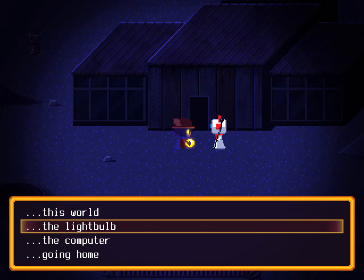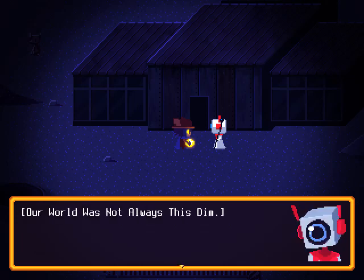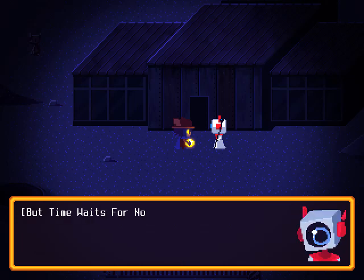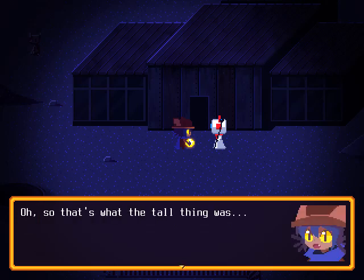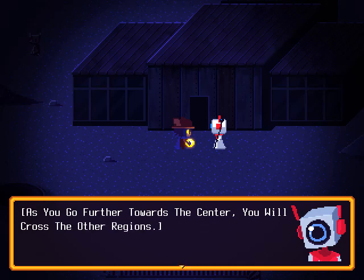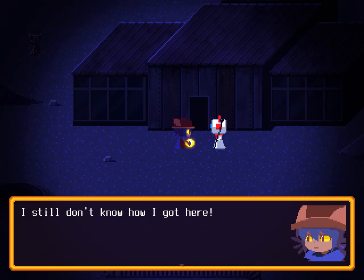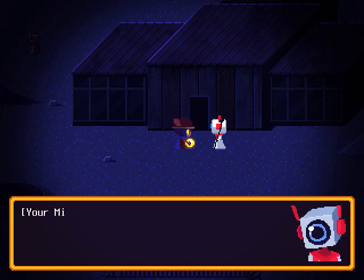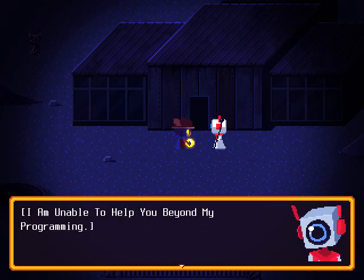Can you tell me about this world? 'Our world was not always this dim, nor was it so broken. But time waits for nobody, not even saviors. The world is divided into three regions. You're on the fringe right now - the barons. That tower you see in the distance once held our sun. As you go further toward the center, you will cross into the other regions.' Can you tell me about going home? 'Your mission is to save our world. I am unable to help you beyond my programming. I am sorry.'